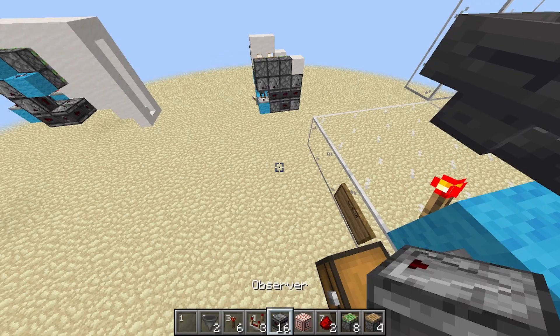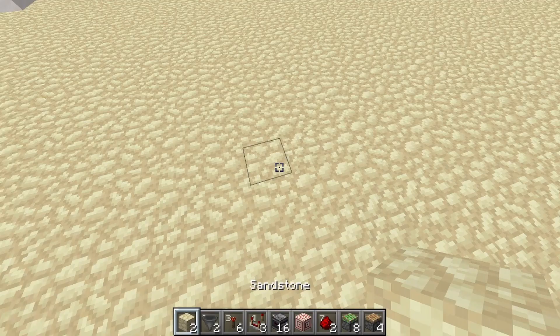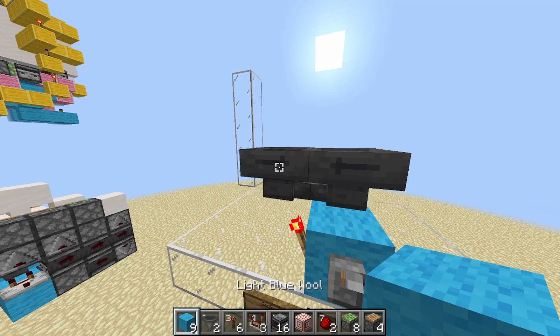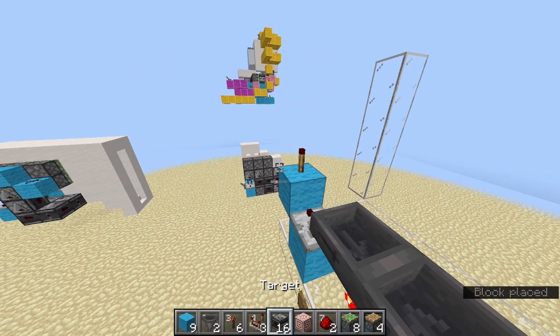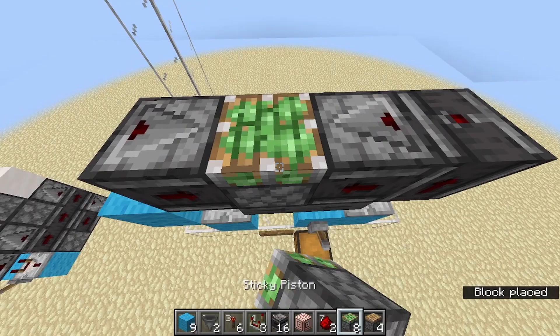Place two hoppers pointing into each other. In the right hopper — you can dig up some of the ground blocks around it if you want — put two stackable blocks which can stack to 64. Then place a comparator on either hopper. On the furthest left one, put a block in front of the comparator with a redstone torch. Then place an observer reading the redstone torch.